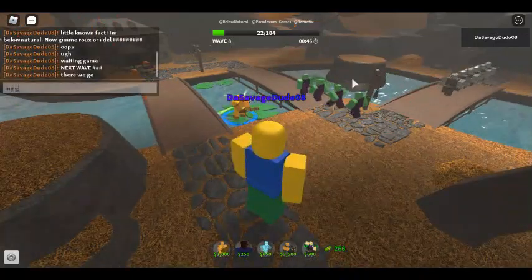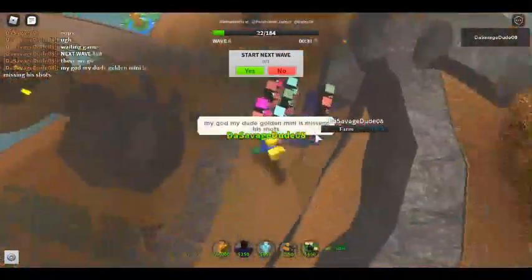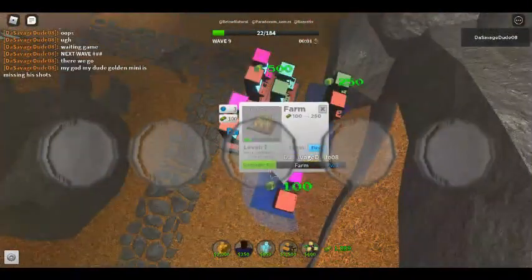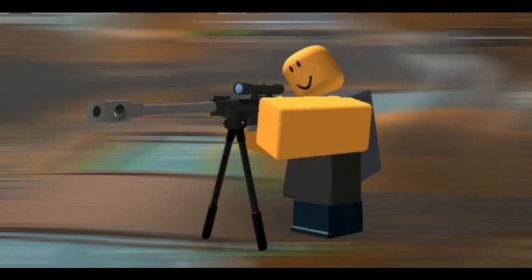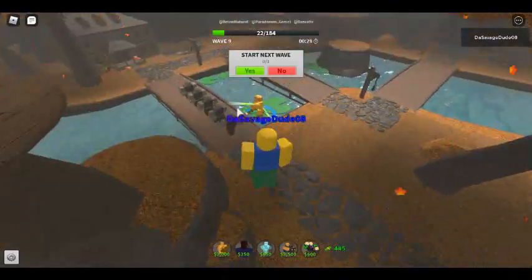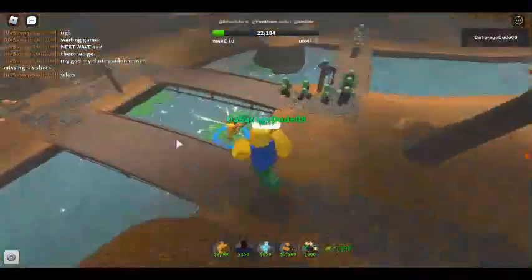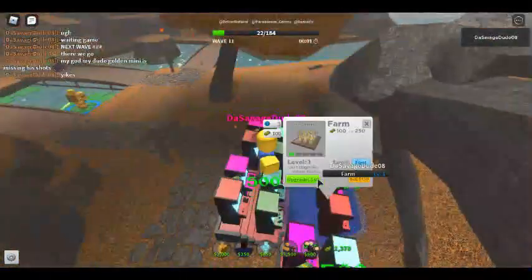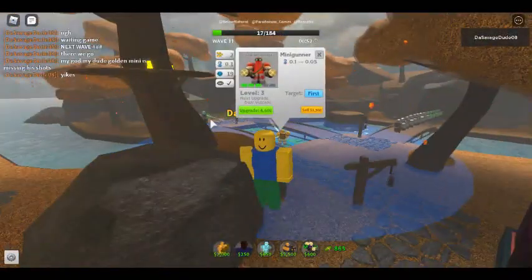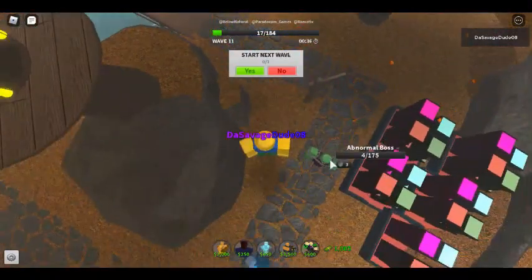Now for the important part: picking which towers you can bring and which ones you have to leave behind. You only have 5 loadout slots, so use them wisely. For your first slot, it is necessary to use Ranger. You can use Accelerator or Swarmer instead, but Accelerator is harder to use and Swarmer requires a lot of micromanagement, so Ranger is the best choice. Ranger will be your main source of mid to late game DPS, as well as having the responsibility of killing all high defense enemies.